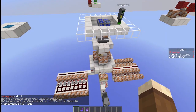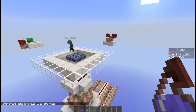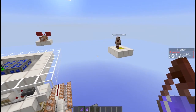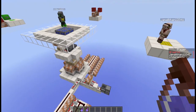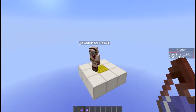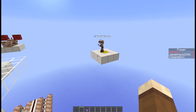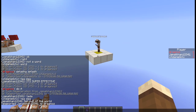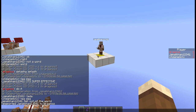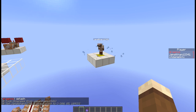It doesn't only need to be teleportation — it can really be any kind of command that can be run with a command block. For example, I've also set up a kind of 'set home' point. If I give him this potion and he splashes it, nothing visible will happen, but it will actually set his spawn point to that point.